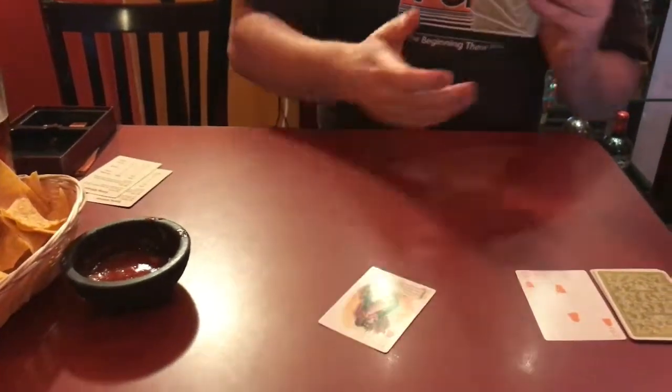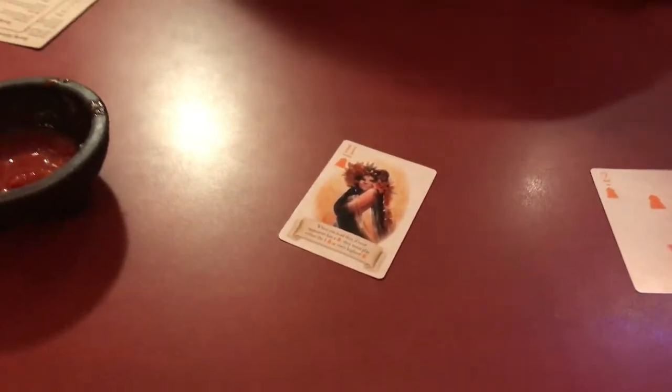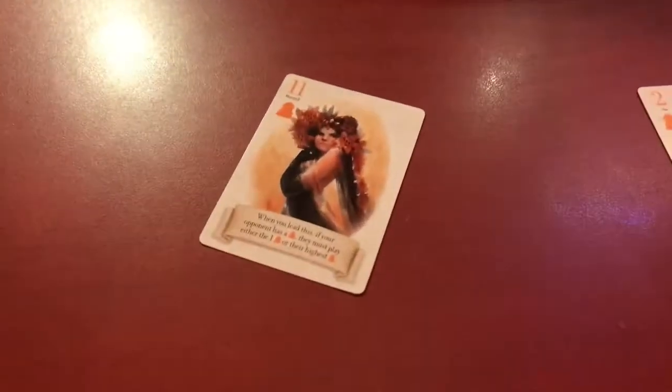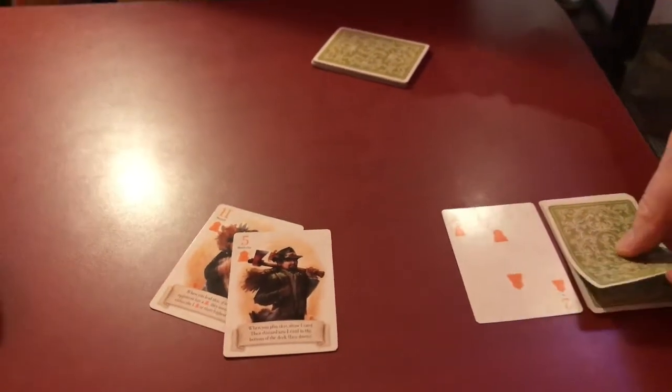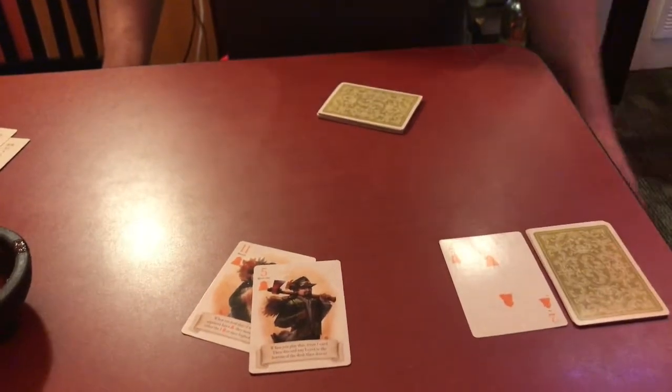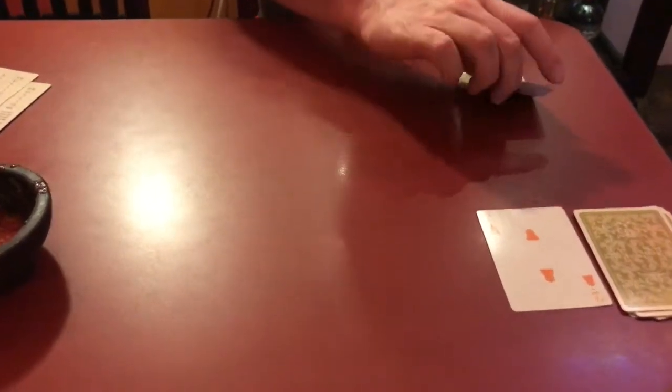I'll start off with the monarch, which is the highest card. When you lead this, if your opponent has a bell, they must play either the one or their highest bell. I guess I'll play my highest bell — that's the five, the woodcutter. So you draw a card and then discard any card to the bottom of the deck. I'll draw that card and discard that one to the bottom of the deck. And I win this trick. I keep it here in a pile.